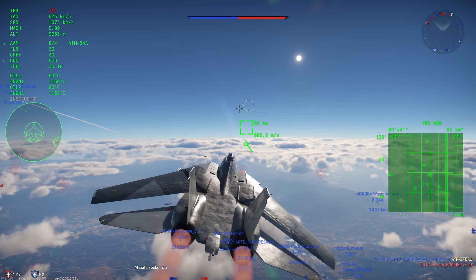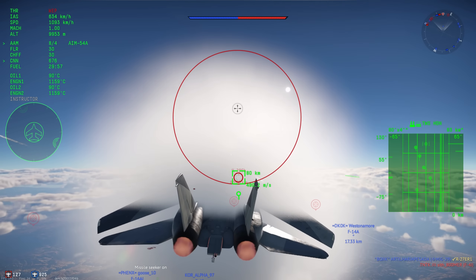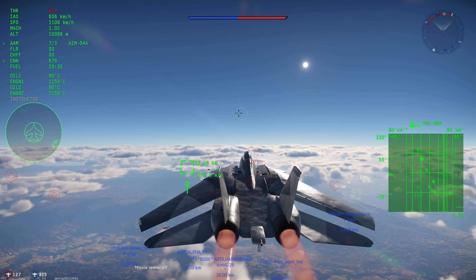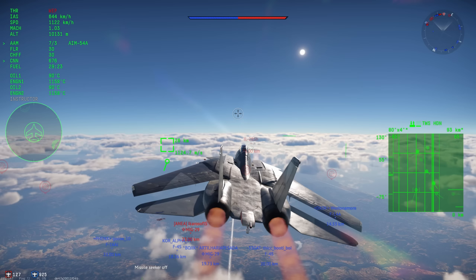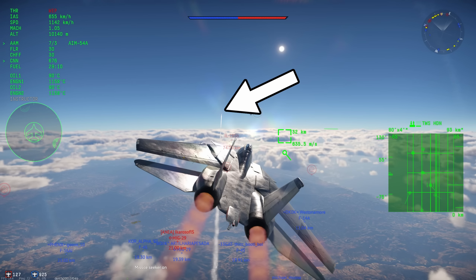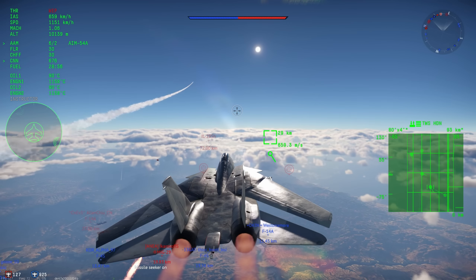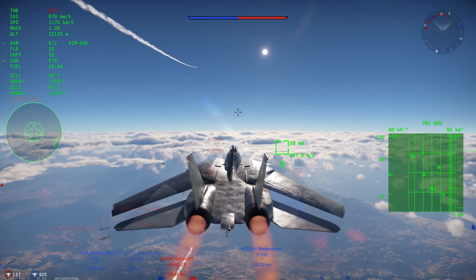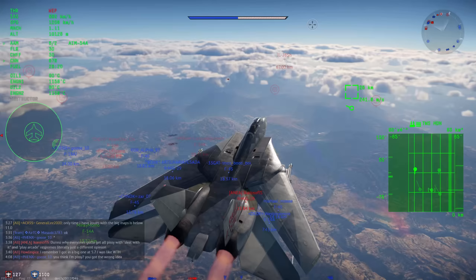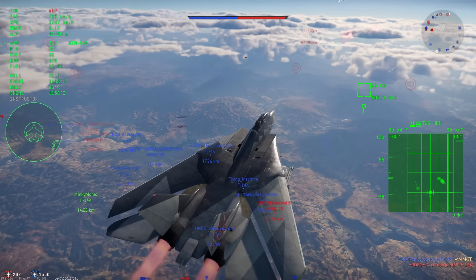I'm going to show a prime example of lofting right here. I see this IL-28 — these missiles were made for killing bombers — so I'm going to fire one from 80 kilometers away, which is very far. You can see the missile drops off the rails and it's going up, climbing above my aircraft, aimed probably 17 to 20 degrees up in the air. This is lofting. What the missile is doing is climbing into thinner air where there's less drag, allowing it to accelerate faster at higher altitudes, and then diving down from above. This helps it maintain energy better, and on the way down it can use gravity since it no longer has a motor helping it.